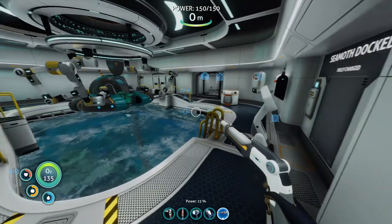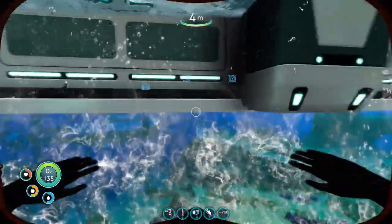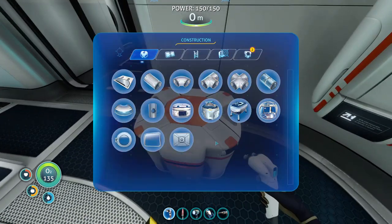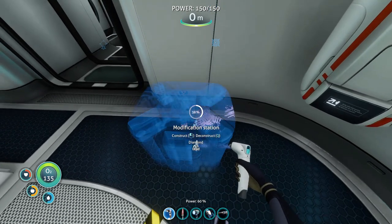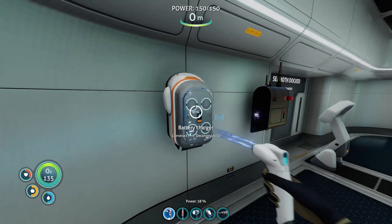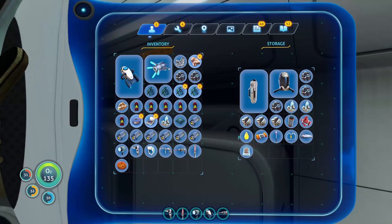Hey everyone, welcome back — it finally happened, the Cyclops has been obtained! I think it's now time to begin migration. I need to disassemble everything we're going to be taking on the Cyclops: the modification station, the fabricator, and this cool radio. We'll have to empty our lockers here in a bit.